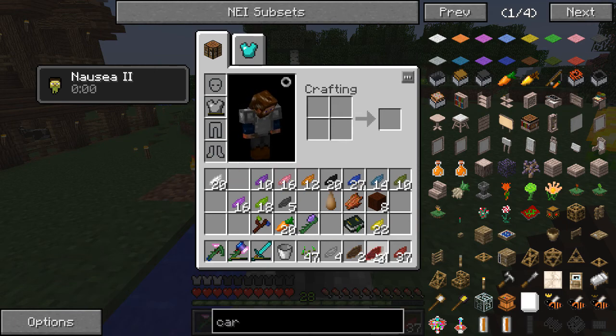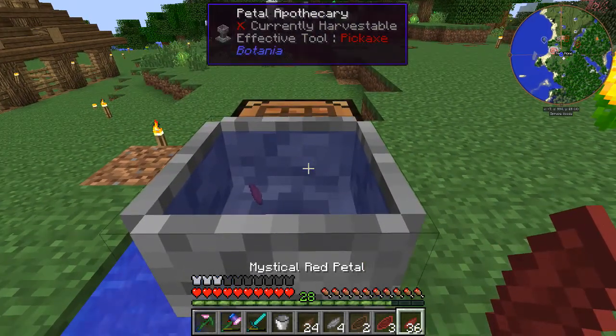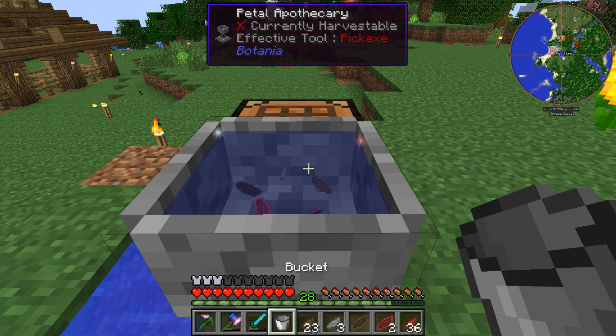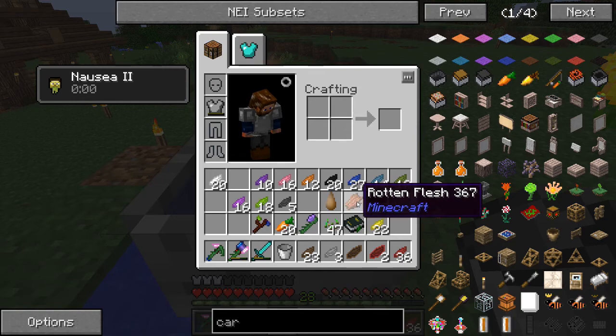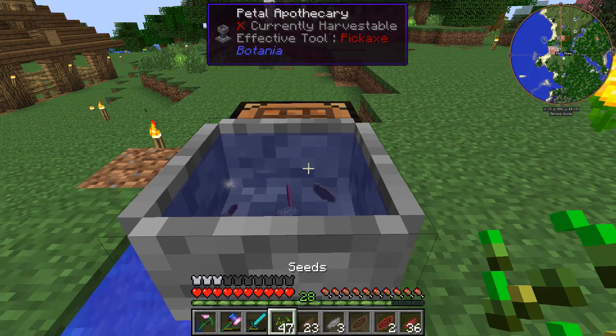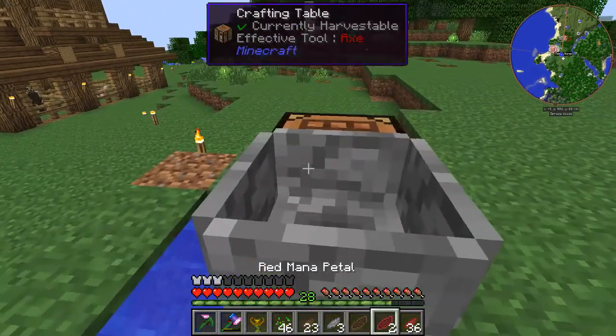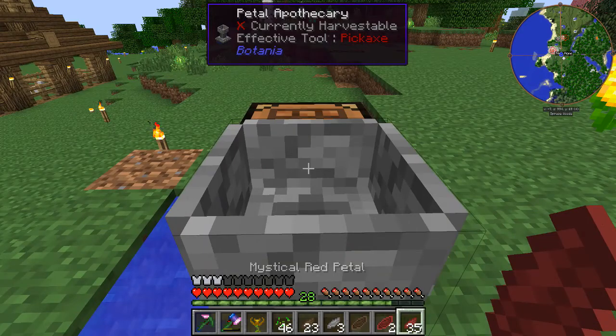I need the red mana petals. So I get some of this, all these guys, and then some seeds, and then I have an Endo Flame. Let me do it — I think I have enough for one more.